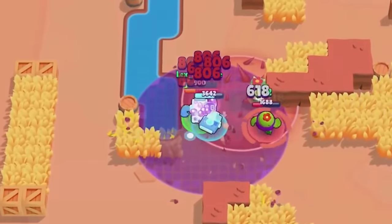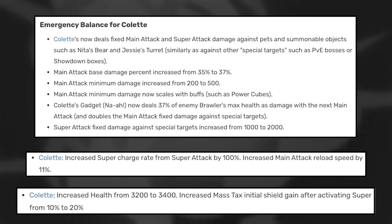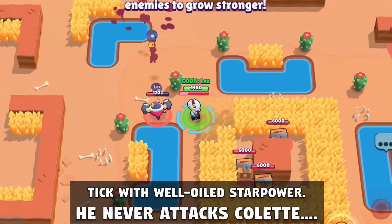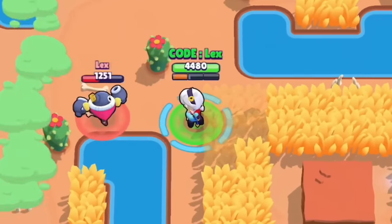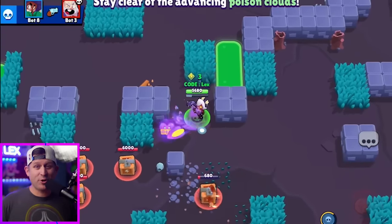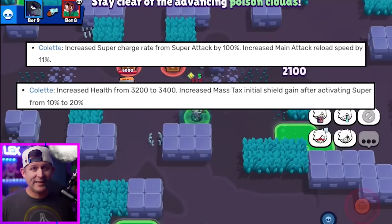This ability was not the only thing in Brawl Stars to get a long list of balance changes, because Colette was so broken that it took eight balance changes to unbreak her. However, this was not like the others — Colette was broken in a bad way. She was such a terrible brawler that without using her super, she was unable to kill Tick with his Well-Oiled star power. He could literally just passively out-heal her damage just standing there doing nothing. Just six days after her release, she was emergency buffed four times, but was still weak, and eventually received two more boosts which finally made her usable.